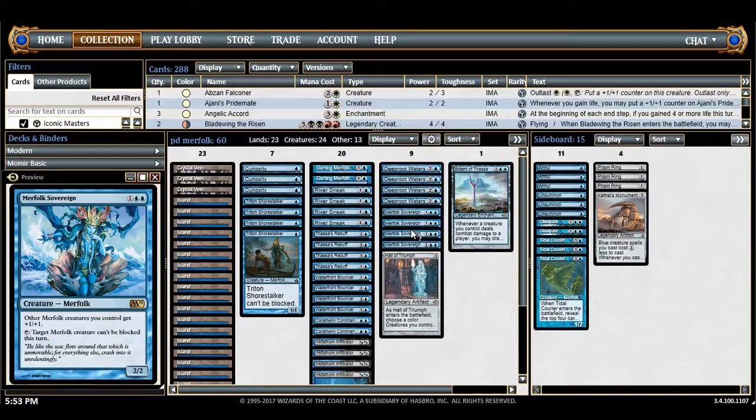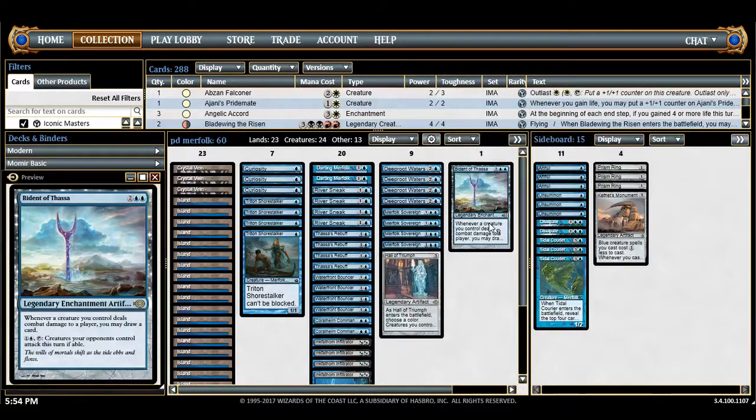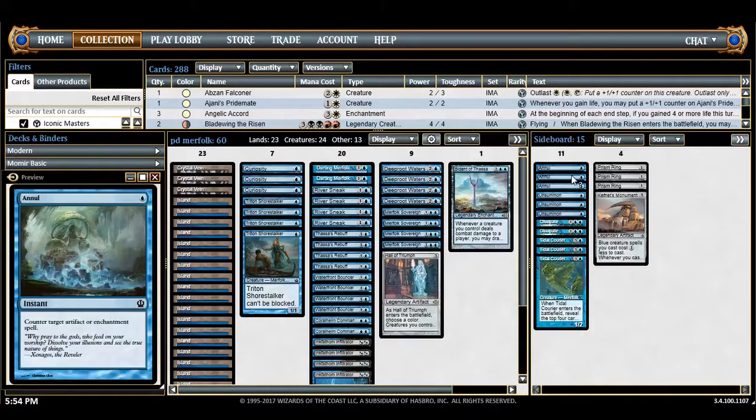Merfolk Sovereign is probably the best lord available — it gives other merfolk +1/+1 and can make things unblockable, useful if your Coralhelm Commander needs to get through. Hall of Triumph is the last lord-like effect, and I'm only playing one because it's legendary and I have a lot of legendary artifacts in this deck. It's an anthem. The other anthem option is Sunken City, but you have to pay two mana per turn to keep it alive. Cosi's Rider has the curiosity effect for all your creatures, which helps you pull ahead — though it's a little mana-intensive.